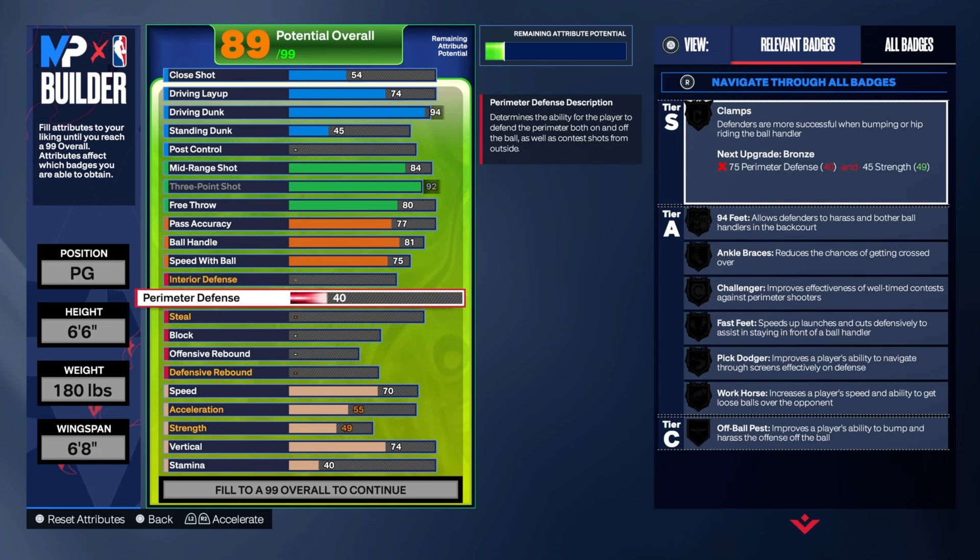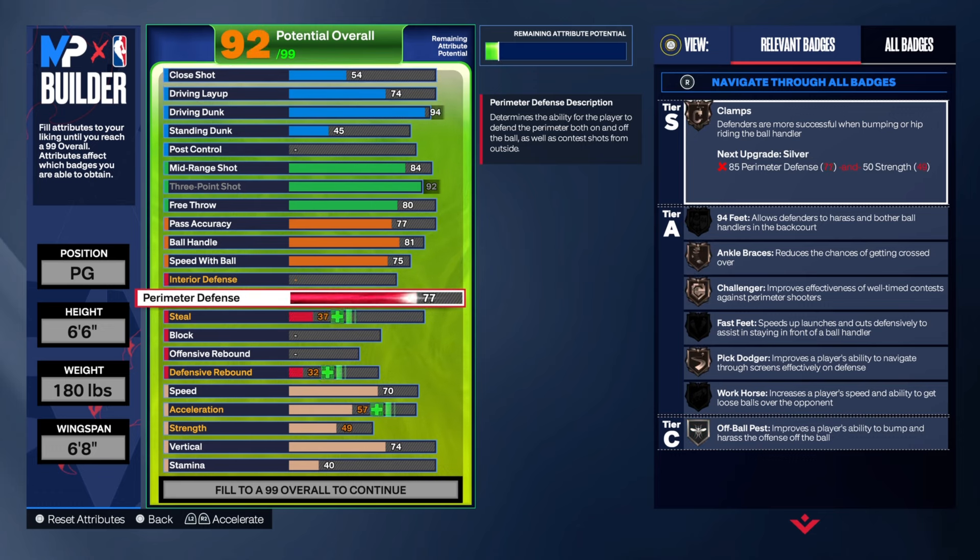For defense, perimeter you go to 82 and steal you go to 85, so you have Glove on silver and Interceptor as well.